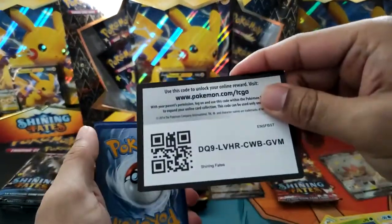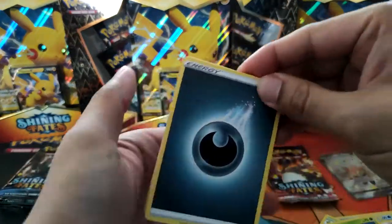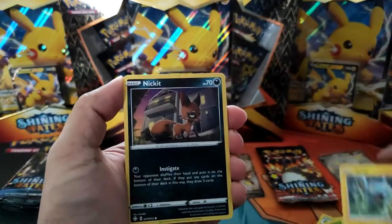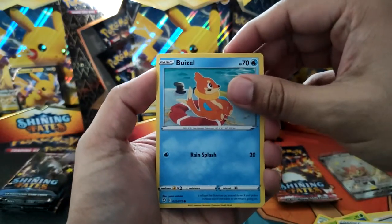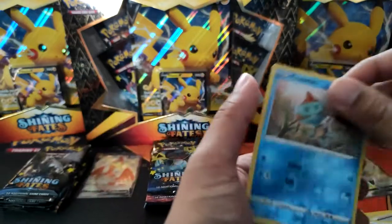Second pack magic it was. I opened the pin collections and got like a hit every other pack — it was crazy. Rowlet, a Trapinch... Weezing and a Reverse Chewtle. And a Manaphy.